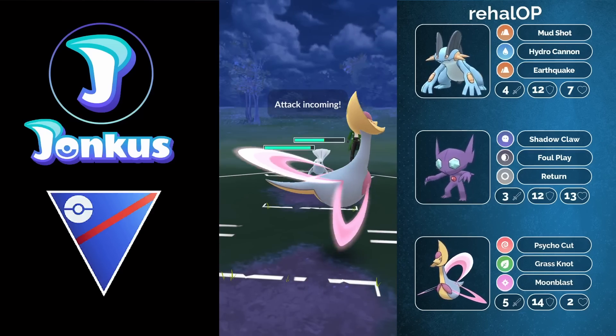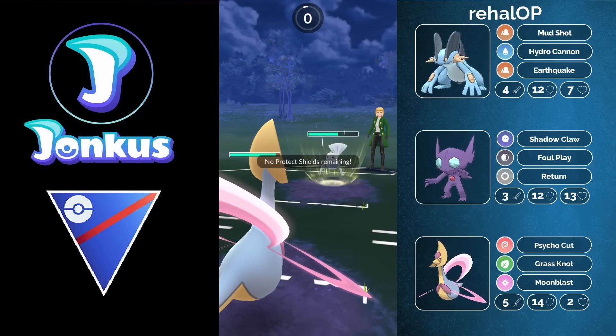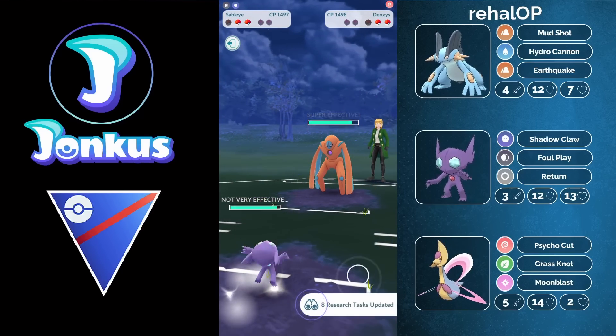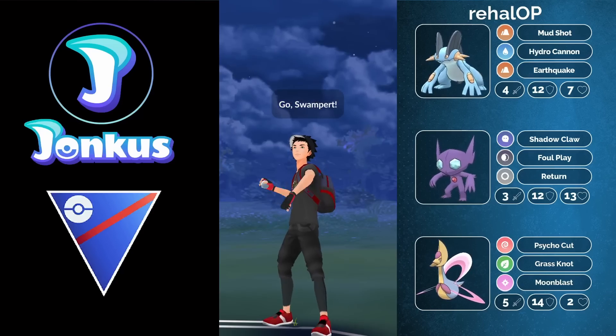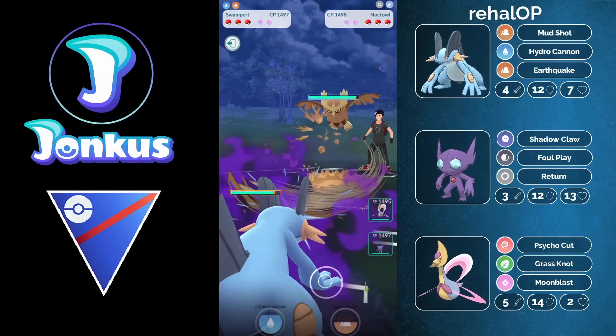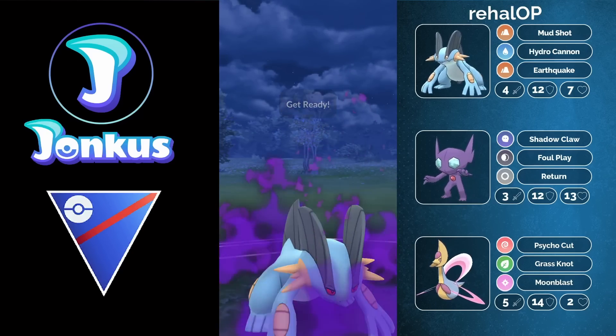We see the Dewgong against us, which has access to the move Icy Wind, making it a little bit of a tough one. But the Deoxys is coming in and we can say goodbye to that opponent as they decide to forfeit. A little bit of a horrible lead — we're going to see the Noctowl, which is going to be a tricky one.